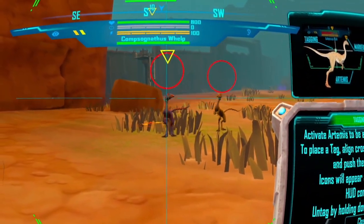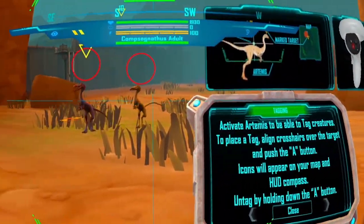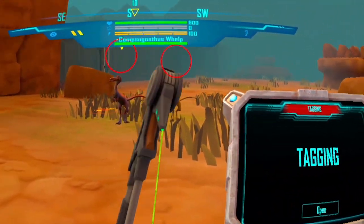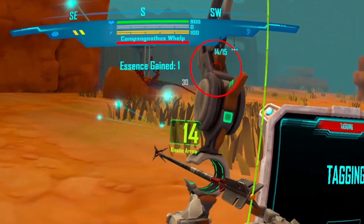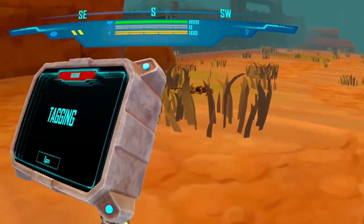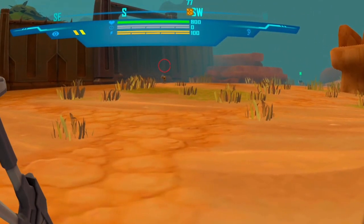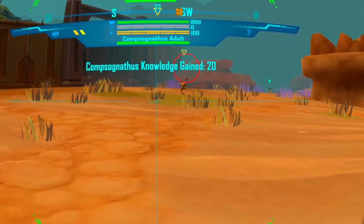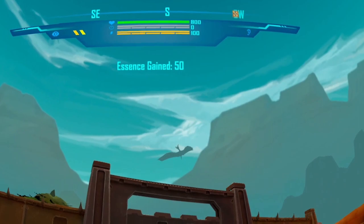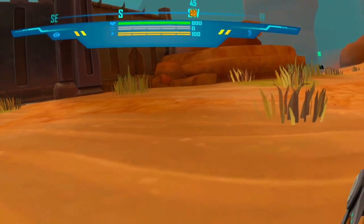To clear tags, simply hold down the A button. When creatures lose health, weak point icons will start to appear. Hitting weak points with an arrow will deal increased damage — this will make hunting down tougher prey a breeze. That wasn't our main quarry though. Kind of looks like that one's flying upside down — just an optical illusion though.